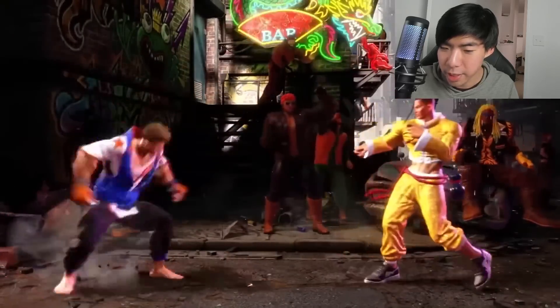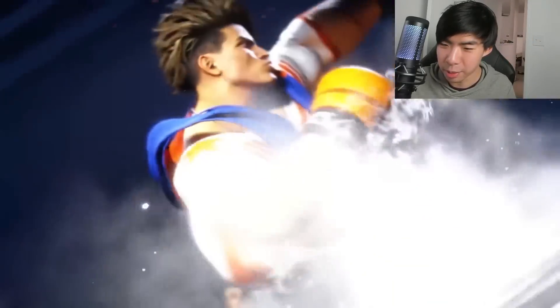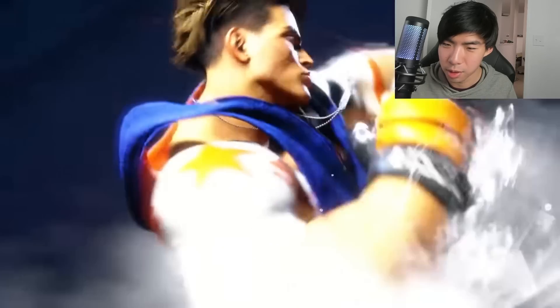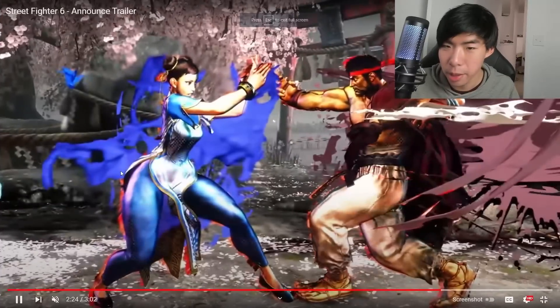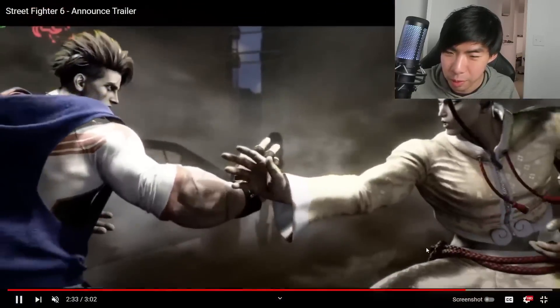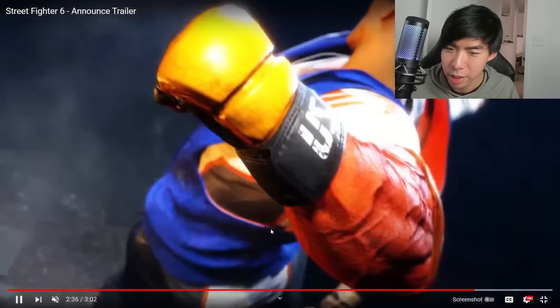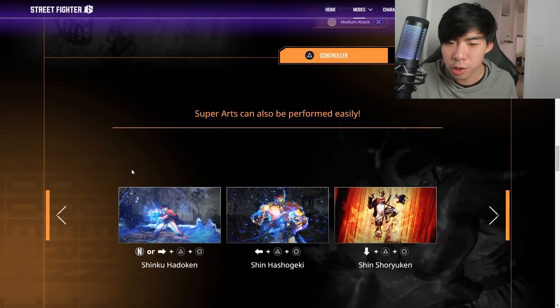In terms of animation supers we got footage of Luke's — he just pounces on the opponent and starts punching the heck out of them, and the finisher is really cool. All the animation super arts have been looking really sick. We also saw the start of Chun-Li's super art after a Drive Impact — I'm guessing it's a level three super art but we don't know for sure. And we see Jamie start his super art, just a teaser where he has his finger to Luke's throat. That's all the moves they showed for Street Fighter 6 so far.